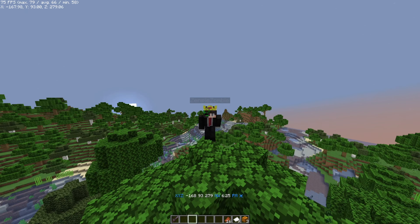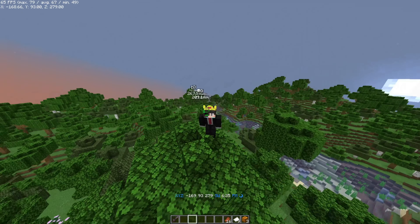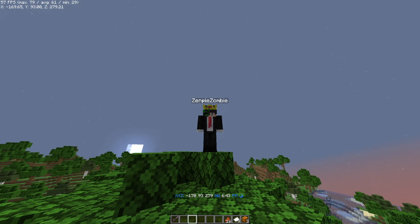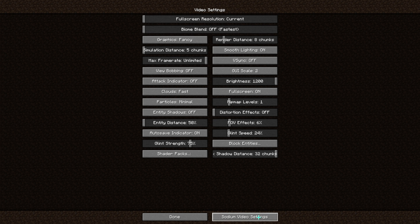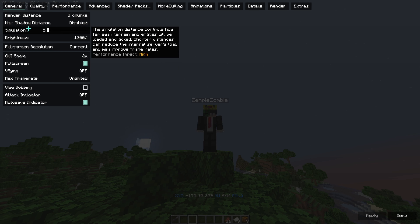The max is 72, average is 66. Now we are going to change some video settings to push it further. Go to Options, then Video Settings. I am using simulation distance of 8, max shadow distance disabled.